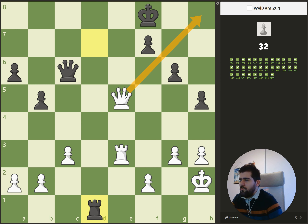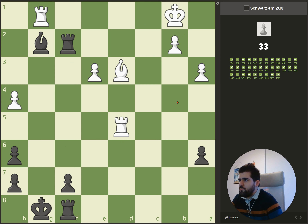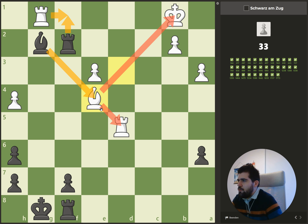Here we have checkmate in one because the rook is protecting these squares. The bishop is pinned here, so we can't just capture there. But we can distract this rook — we play rook f1 check. If he captures, we capture here with a double attack, and at the end we lose the rook but win these two pieces.